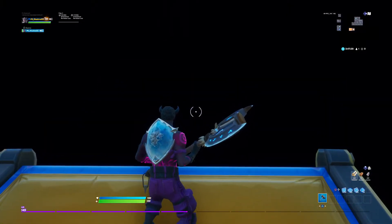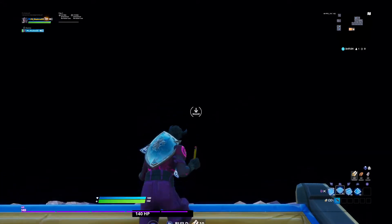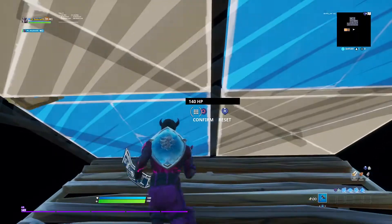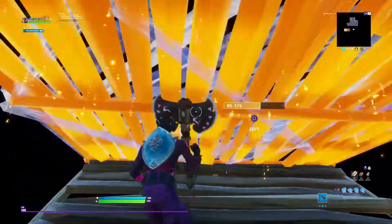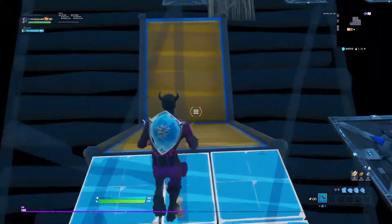Hey guys, I'll be showing two easy tips that you can use during battle royale or creative. The first one is the floor face trick: put in a floor and edit both of these sides, then when you confirm and edit back, you can phase through it. It's just a simple trick that you can use to trick your friends or whatever you want to use it for.